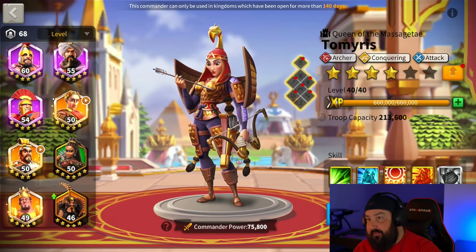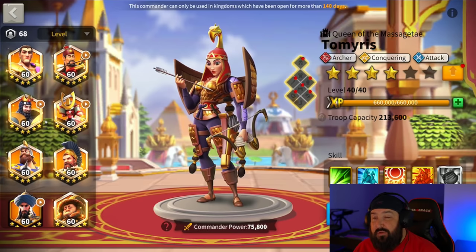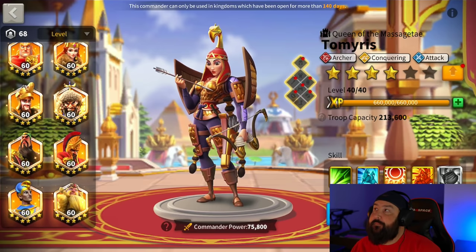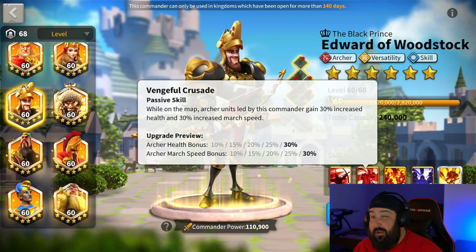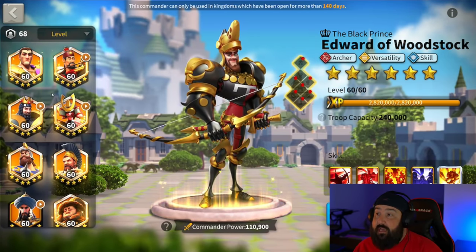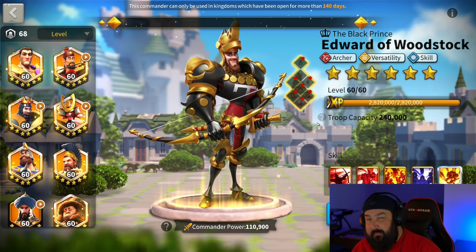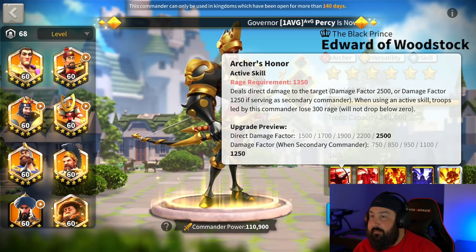El Cid can work at the bottom of the pairings ranker. I really wouldn't pair Edward with Gilgamesh as primary — but Edward primary, Gilgamesh secondary could work. I'd have to do some testing because of the health bonuses: archer health bonus of 30% from Edward and 30% from Gilgamesh is pretty strong. Same thing with Artemisia — she's got a health bonus too. If you're going strictly for defensive tankiness, Edward-Gilgamesh wouldn't be bad. But if Edward is secondary, you lose half your damage, and that's a big part of why Gilgamesh is so good. I'll definitely be doing serious testing for you guys.